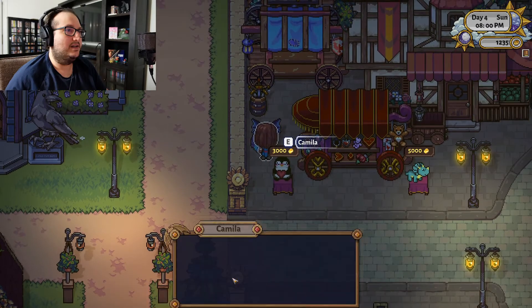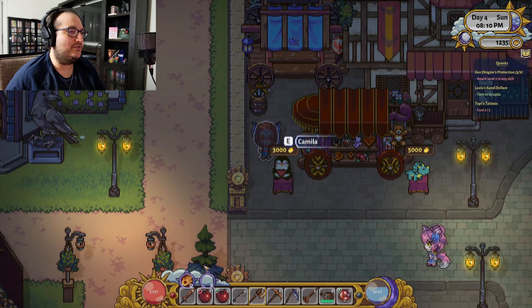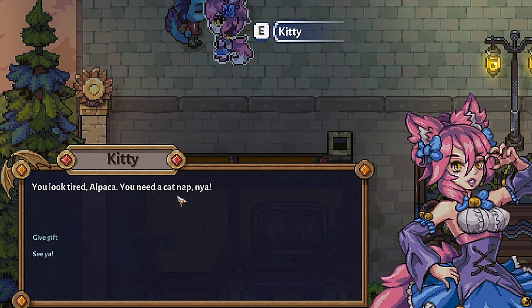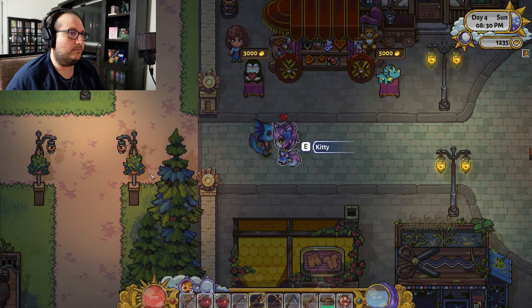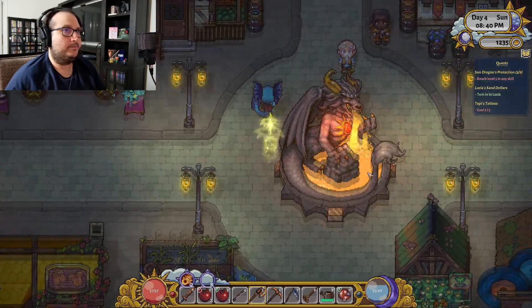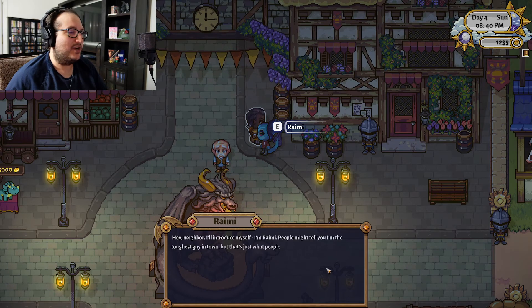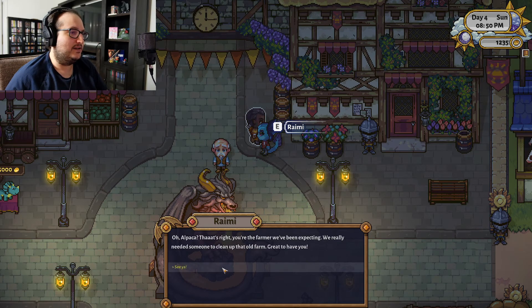Who the hell are you? You're the new neighbor — welcome to town! I'm Alpaca, nice to meet you, Camilla. You look tired, Alpaca — you need a cat nap, meow. Hey neighbor, I'm Raimi — people might tell you I'm the toughest guy in town but that's just what people say. Good meeting you, Raimi. That's right, you're the farmer we've been expecting. We really needed someone to clean up that old farm — great to have you.